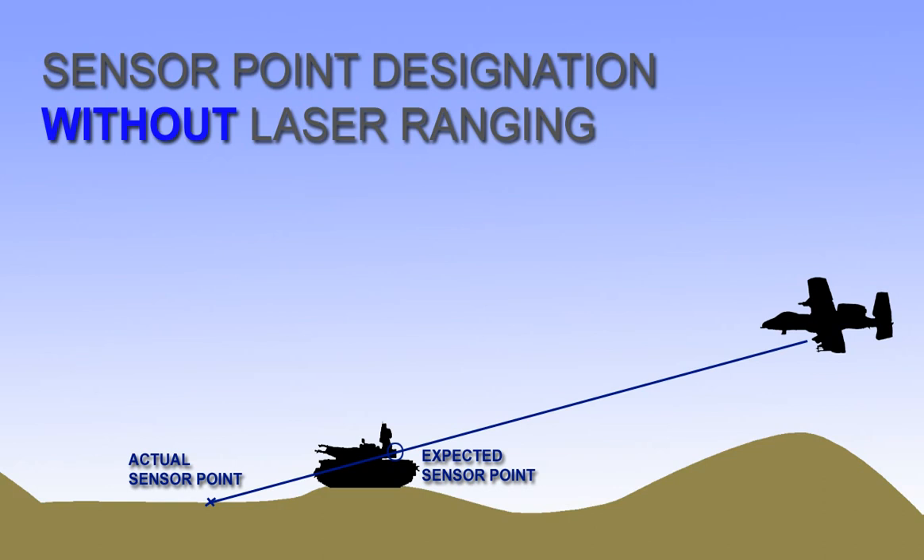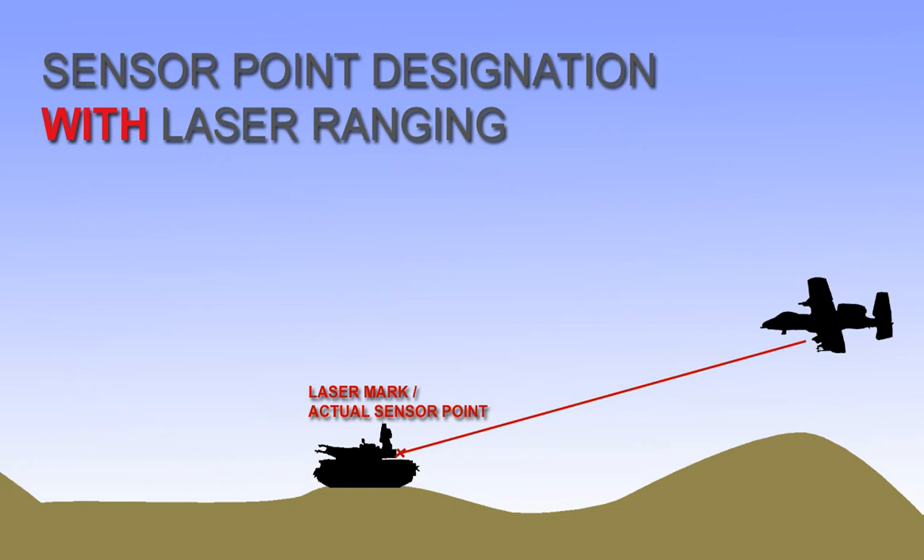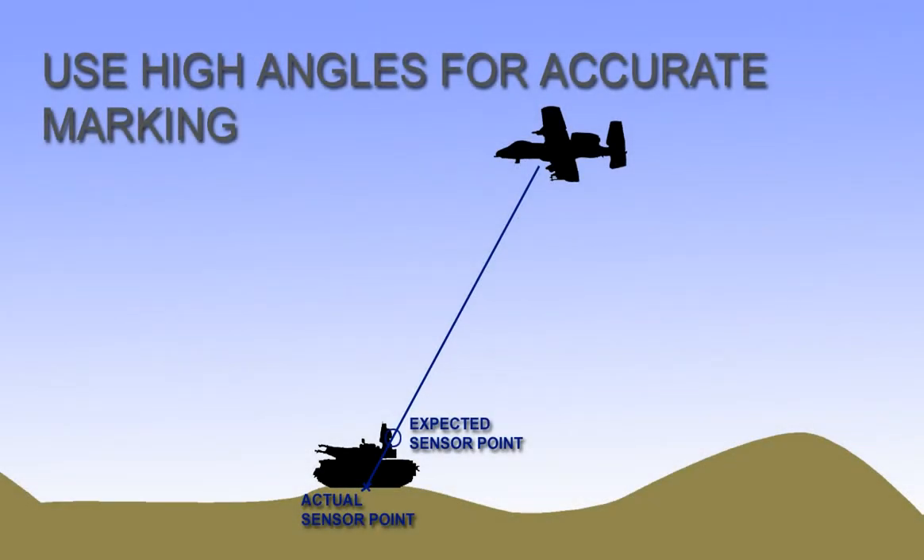We might mistakenly assume that the point being stored when you designate a mark point or sensor point from the pod is what's seen in the camera, but that's not always the case. In order to get a more accurate range to the target, we have the option of hitting it with the laser rangefinder. This might not always be an option, but it delivers far more accurate slant range at low angles to the target. The most effective way to designate a target with the pod's line of sight is at a high angle, which allows for far more wiggle room because you'll be designating from a top-down position, and thus you'll mark the ground underneath the target.